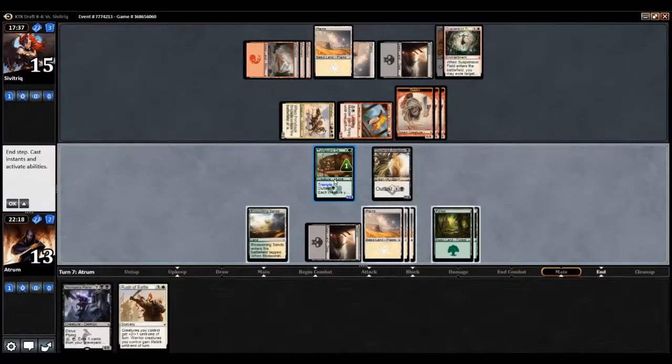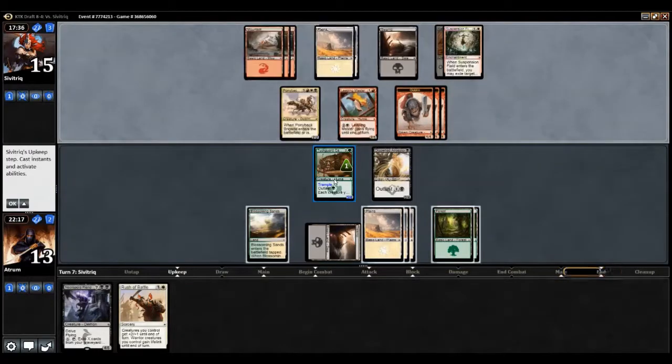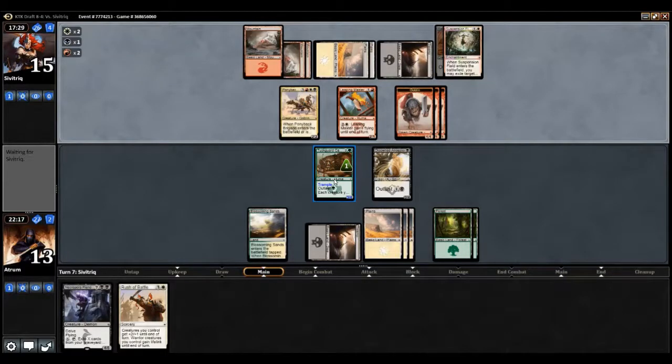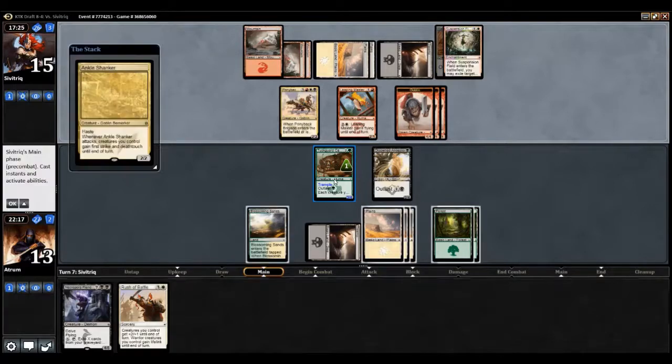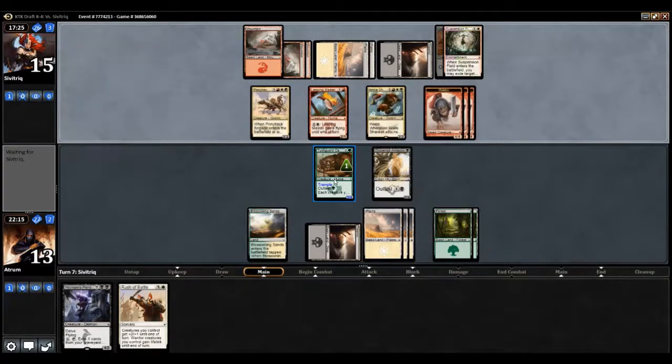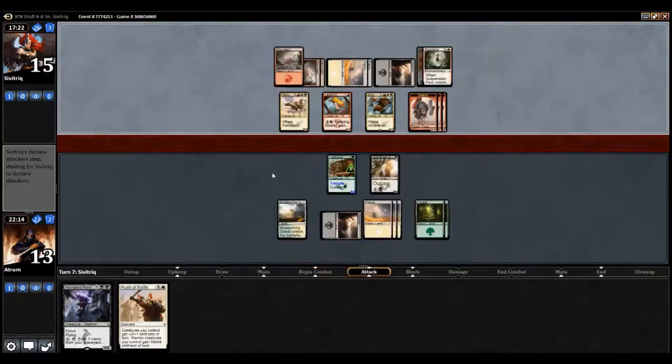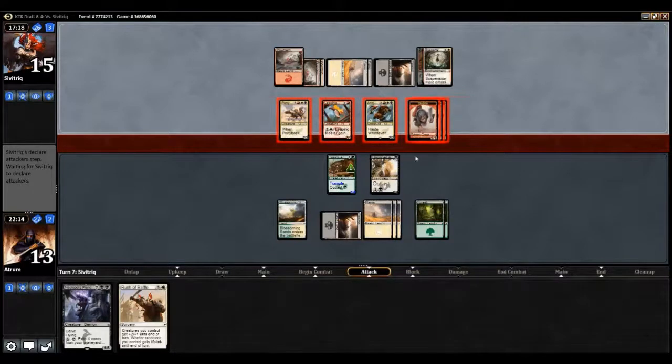We're going to hold off on outlasting this turn and wait. Rush of Battle will work out well because both my guys are warriors. Then our opponent drops an Ankle Shanker — oh man, that's really obnoxious. I've got to get rid of that stupid thing.